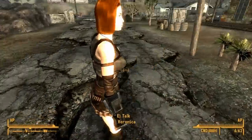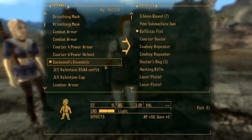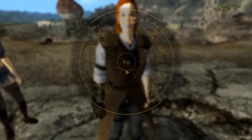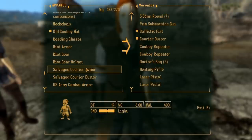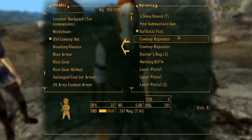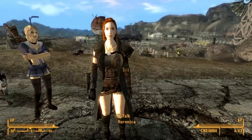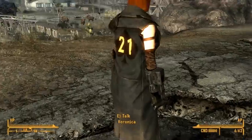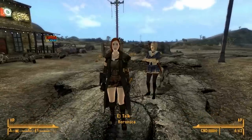Personally, I prefer the version with the duster — dusters make everything cooler, as Firefly has empirically proven. There's the Salvaged Courier Duster. Yeah, that gives you a look at the female courier duster and the salvage courier armor. It fits in really well with the setting — seamlessly, in fact — and it's just a really well-designed armor in general. This is definitely one you want to give a look. It's female-only right now, with a male version being worked on, so just keep that in mind.